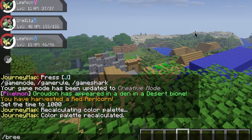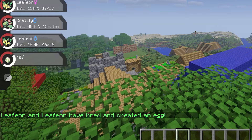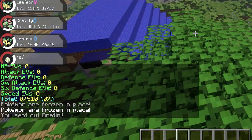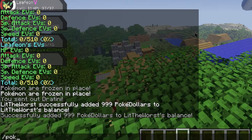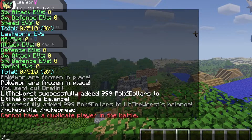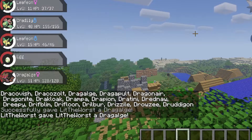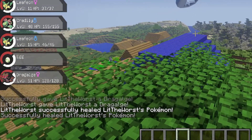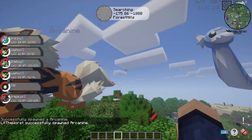Some common Pixelmon commands: /breed followed by the two slot numbers will breed those two Pokemon. /freeze will freeze all Pixelmon in place. /givemoney followed by player name and amount will give a player a chosen amount of money. /pokebattle followed by player names will begin a battle between 2 to 4 players. /pokegive followed by player name and Pokemon will give that player a specific Pixelmon. /pokeheal followed by player name will heal that player's party. /pokespawn followed by a Pokemon and XYZ coordinates will force spawn a Pokemon at the desired location.